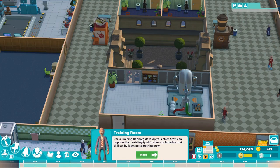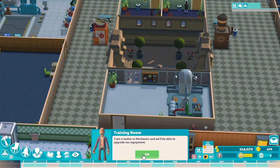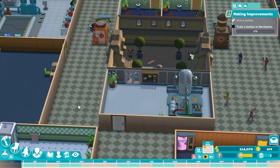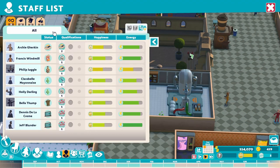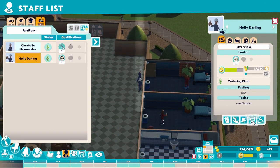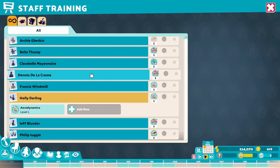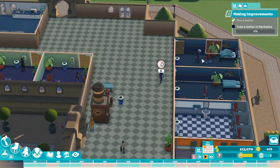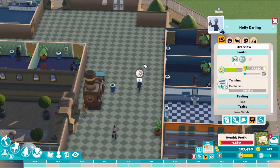Use the training room to develop your staff. Staff can improve their existing qualifications or broaden their skill set by learning something new. Grant a janitor mechanics and we'll be able to upgrade hardware quickly. So let's get a janitor and we're going to train them. Let's keep an eye on it and see how this goes.